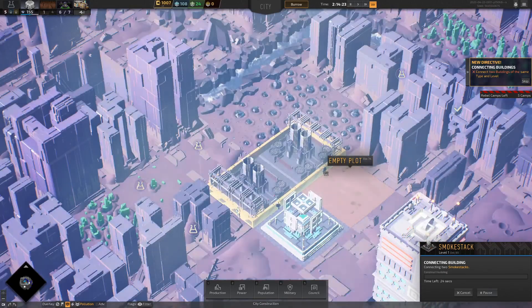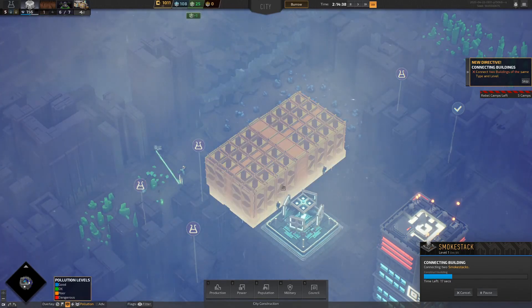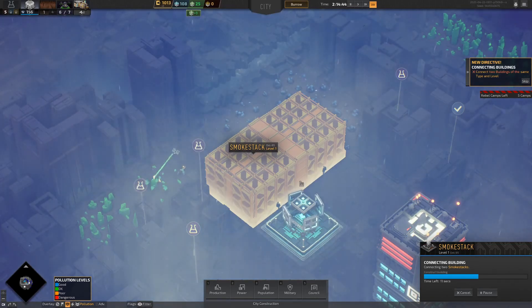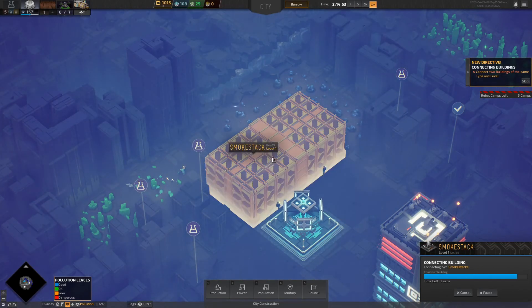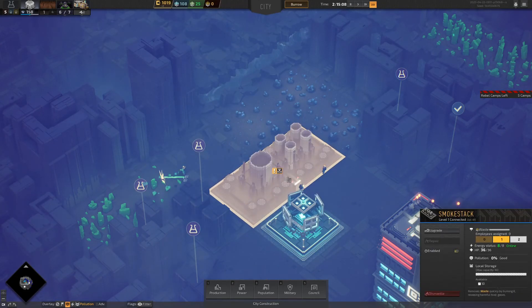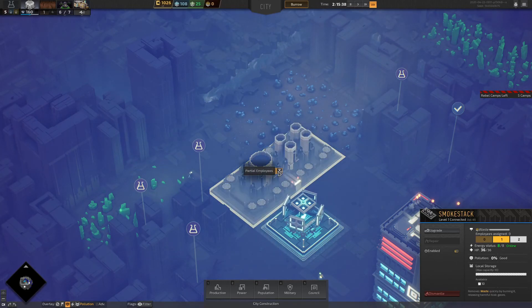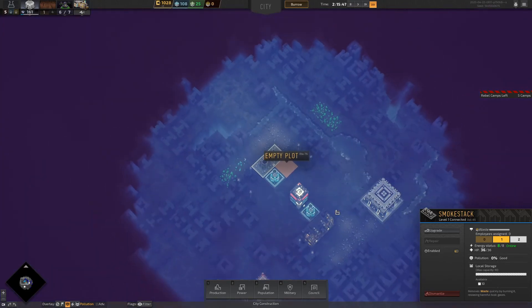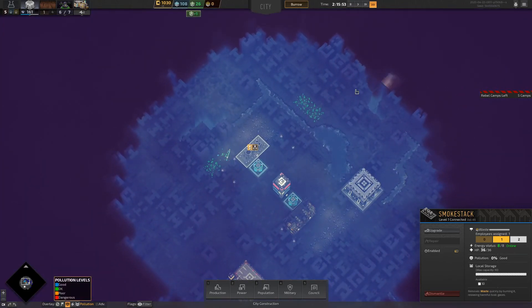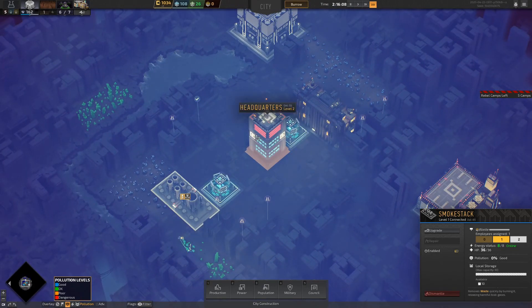One little worker here — I think he's the worker for the smokestacks and he'll do both; I'm not going to put two employees in here. You can assign a second employee still if need be — it will give you a warning about partial employees. And that quest is completed — there we go!